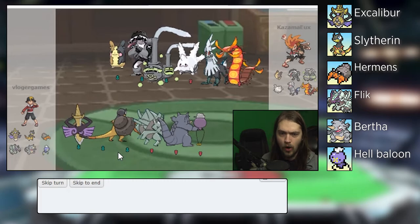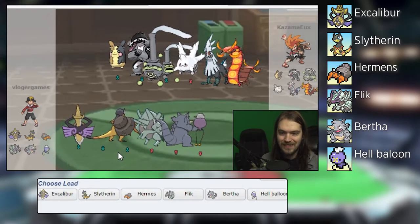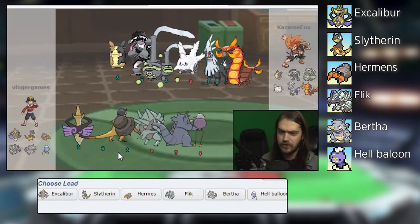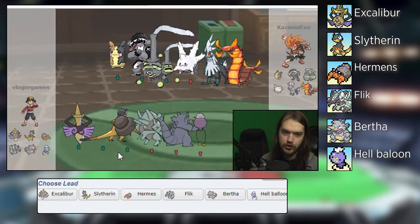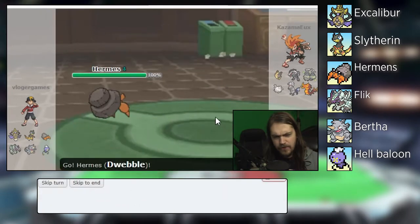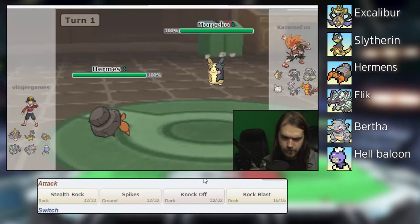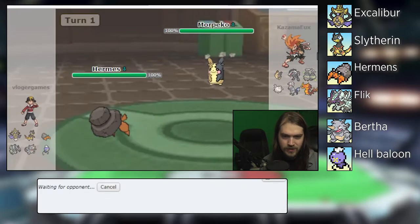Game one is against a Morpeko team with Obstagoon, a Galarian Wheezing, a Galarian Corsola which is really annoying to deal with because it's gonna have Eviolite, a Sylvally, and a Centiskorch. I'm gonna lead with Hermes — I don't know what they're going to lead with.